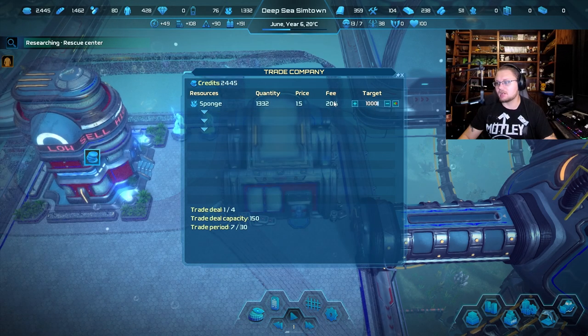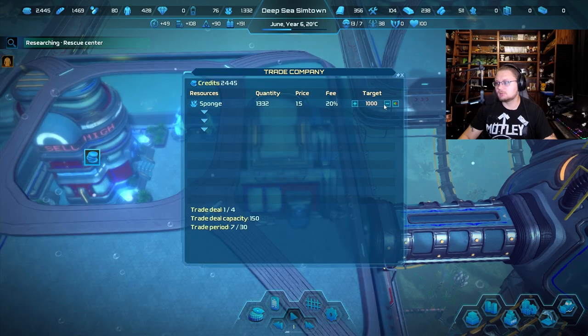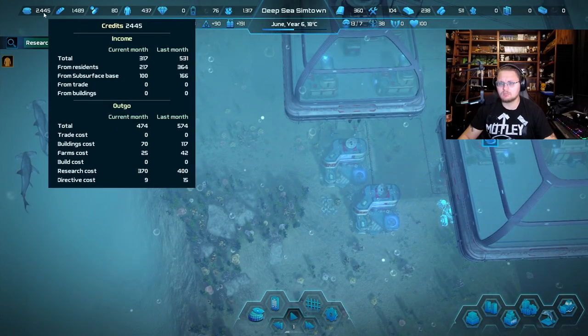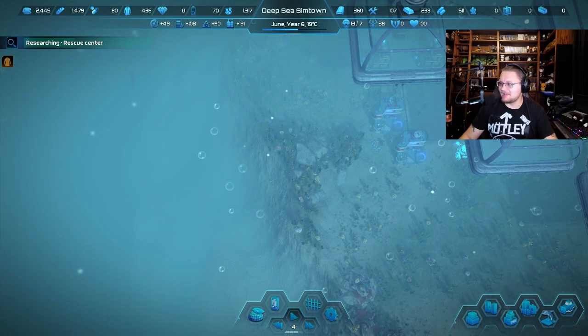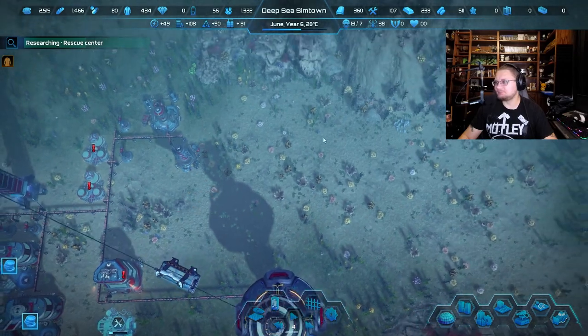Sponges quantity target: a thousand. Import/export until quantity — actually, you know what, just export until target quantity is reached, that's fine. I'm also running out of money — I have been spending money like crazy. How is this solar array going to get sunlight? It's right underneath the — whoopsie. We'll see if it still works.